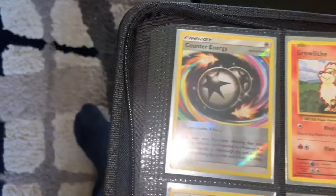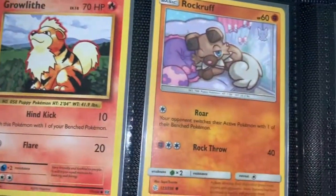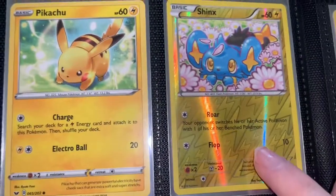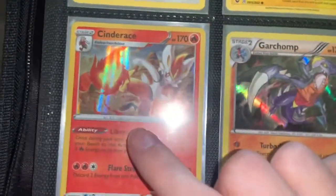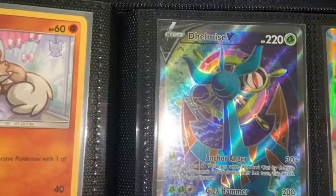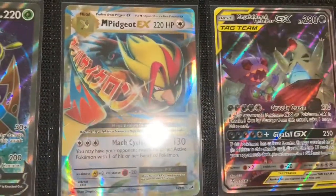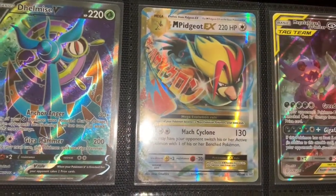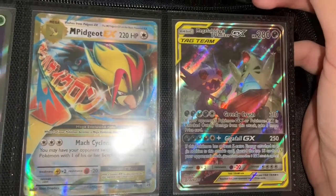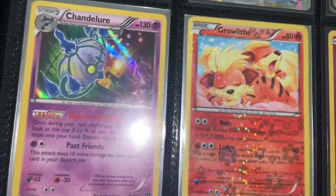Getting towards the end of the binder. We have Counter Energy, Growlithe — I just love Growlithe. Rockruff, I thought it was super cute. Another Bidoof. Another Pikachu — I wanna get all the Pikachus. Shinx, which is super cute. Cinderace holo. Garchomp holo. Inteleon V promo card. Delmarais Full Art — I love that design because you can see the little tidal waves in the background. Mega Pidgeot EX from XY Evolutions.